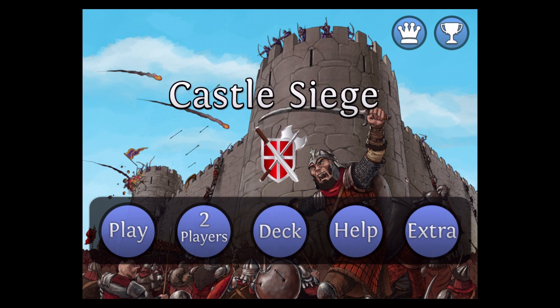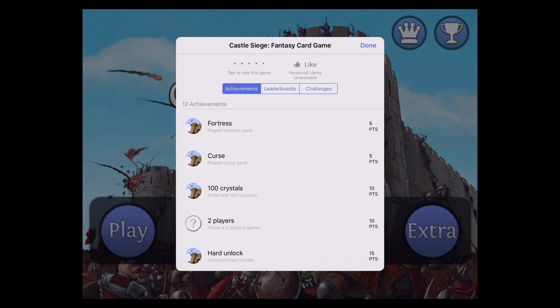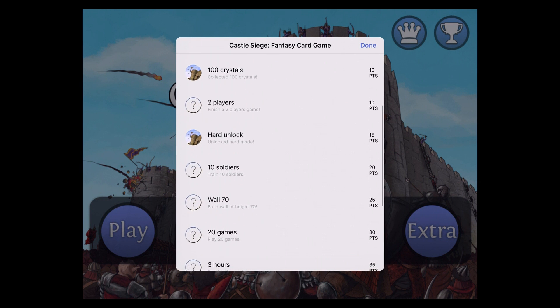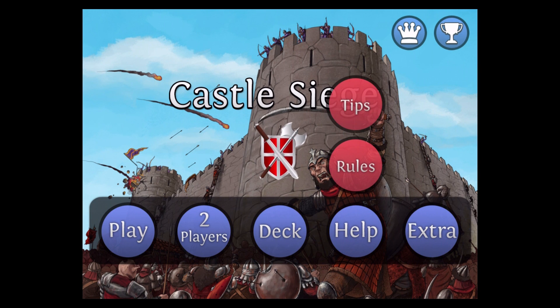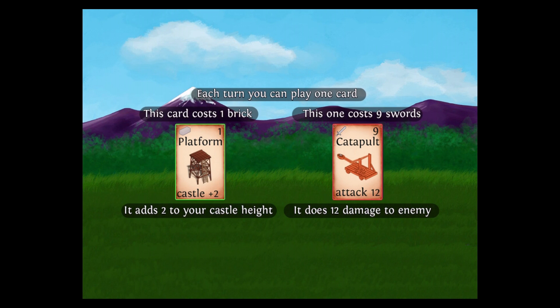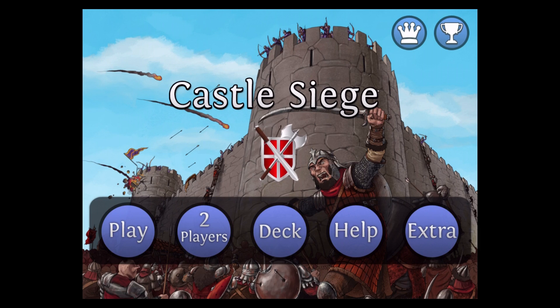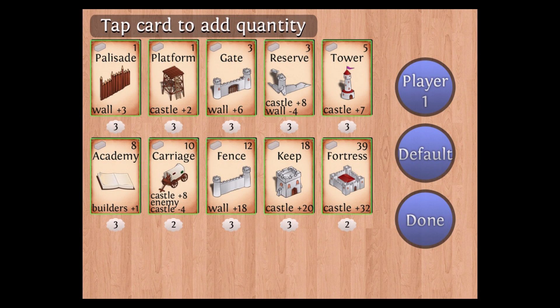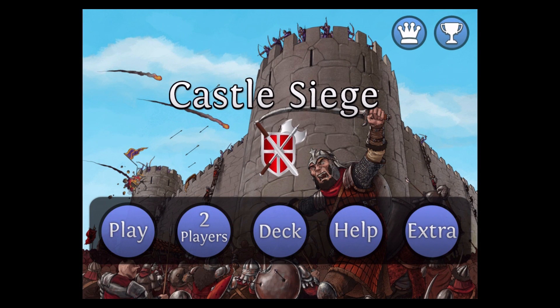It looks like a basically simple, thrown-together game. On iOS we do have a leaderboard and trophies, which is rather interesting. I'm not sure if the Android version supports that — it might. We have the rules and tips, and as I mentioned before you can build your own deck. You can actually set it up where the AI can play against itself.